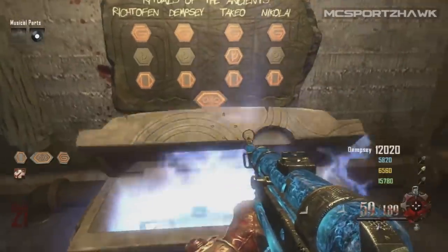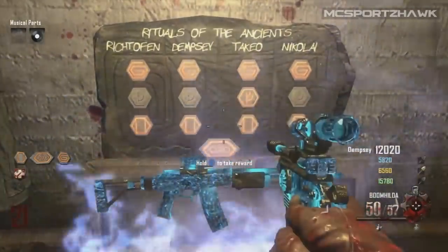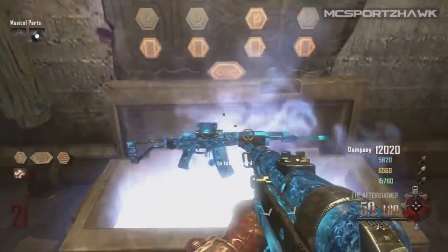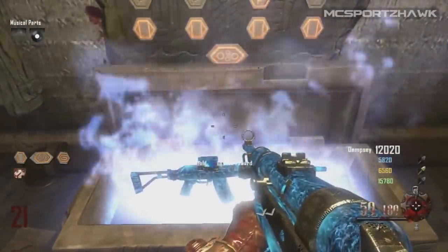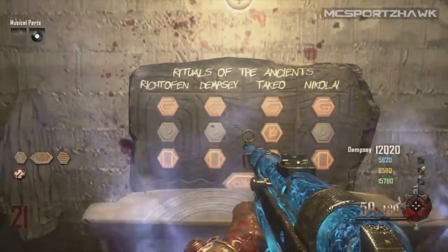Once you get it, you can come back over here, select the reward, and you'll actually get either a pack-a-punched weapon — which you can see right there, the STG. I didn't end up taking it, but I should have. It's a very good gun. I suggest taking it instead of an MP40 pack-a-punched. You get a free pack-a-punched weapon; it'll usually be the STG.